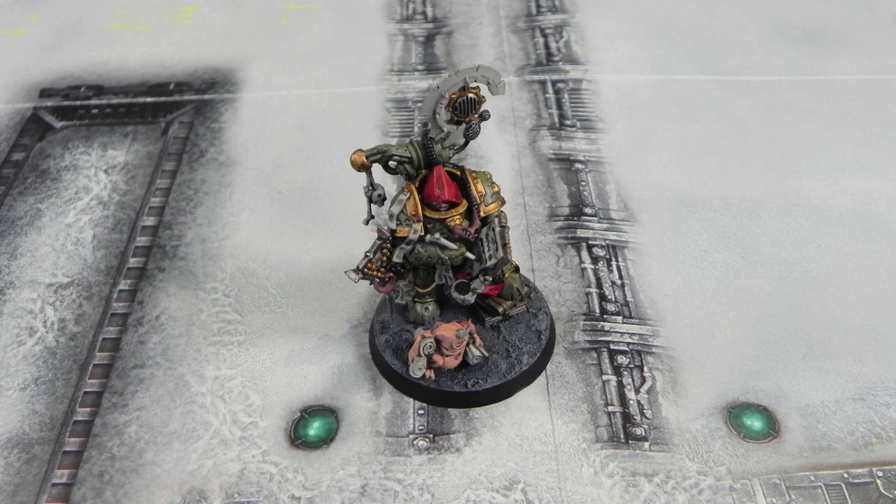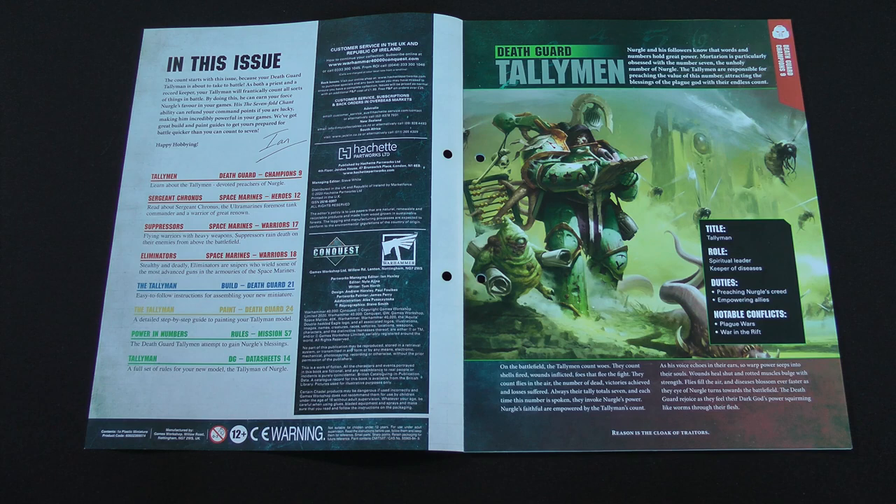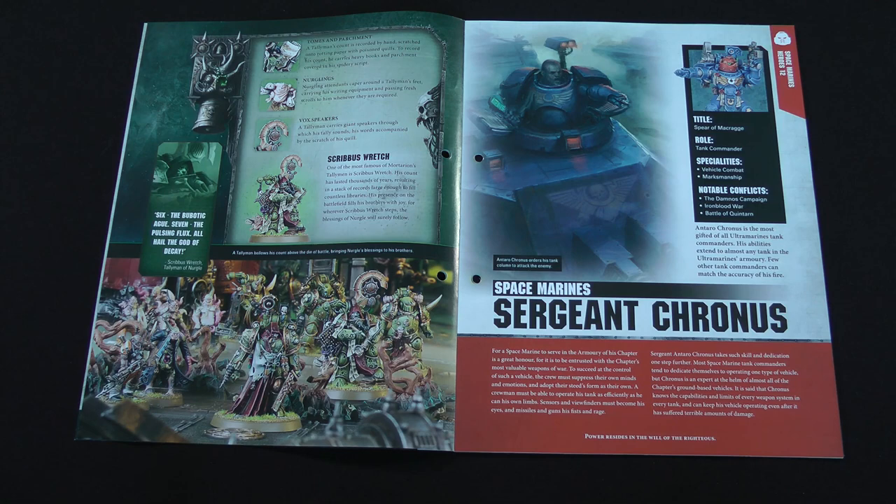Having a look inside the issue, we've got the lore for the Death Guard Tallymen. They have several roles — they're sort of a spiritual leader, a bit like the chaplains of the Space Marines. They also tally up Nurgle's diseases and watch the progress of diseases. The model has an abacus for adding up casualties, and they carry books and parchment for writing down their findings.